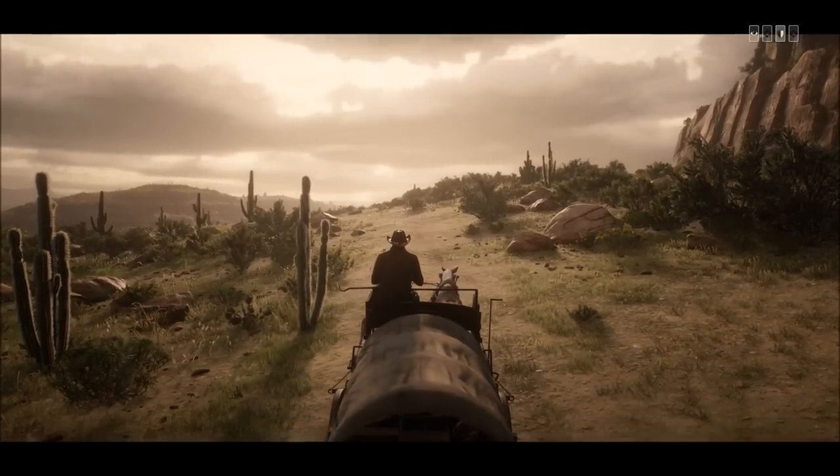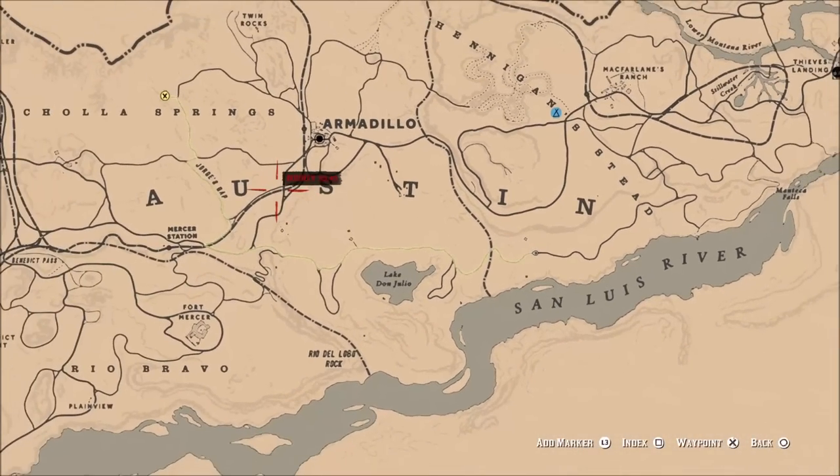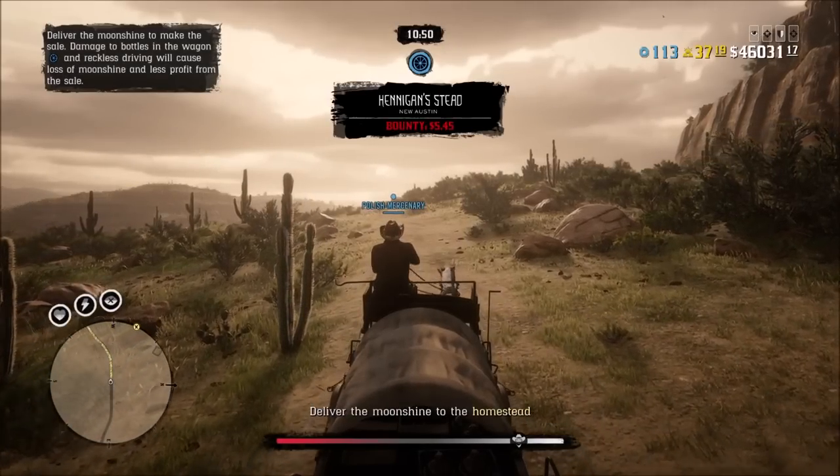You can damage and lose moonshine bottles that way — I'll cover how that works a little bit later. As for Hennington Steed, that area is pretty isolated. It's not that bad in terms of selling, but there's a big canyon blocking it, so there aren't that many routes to get in there.